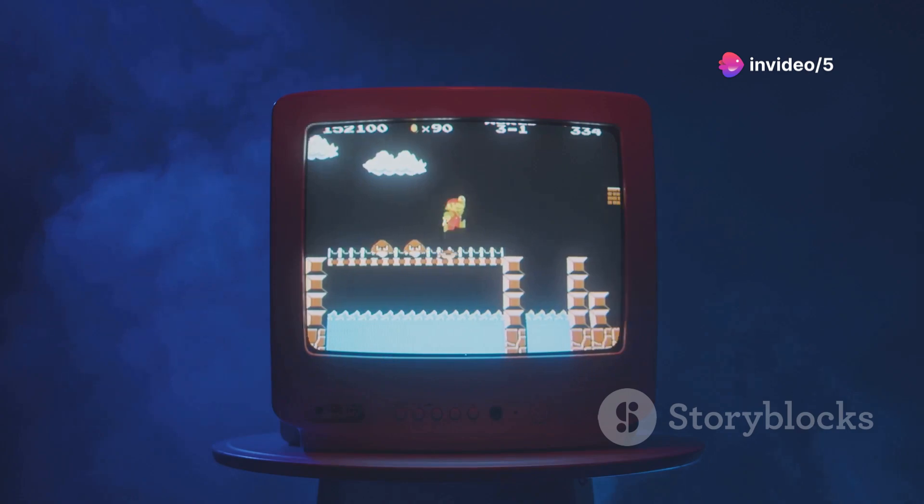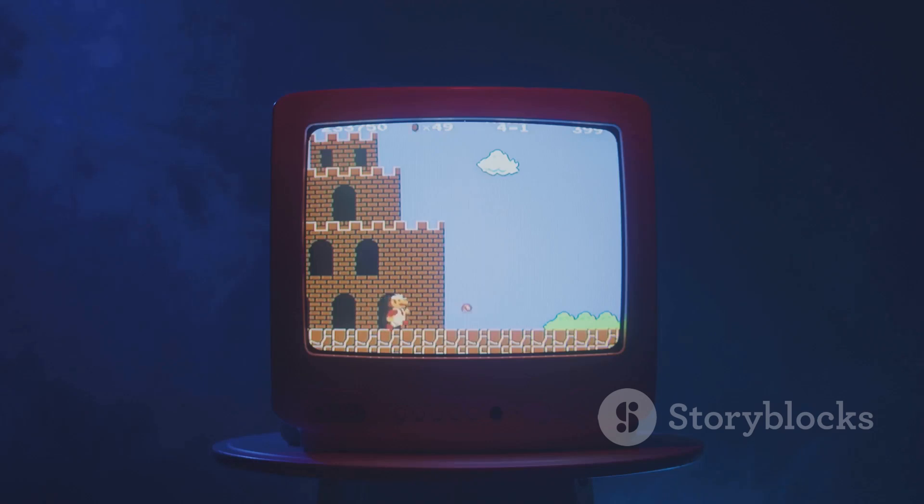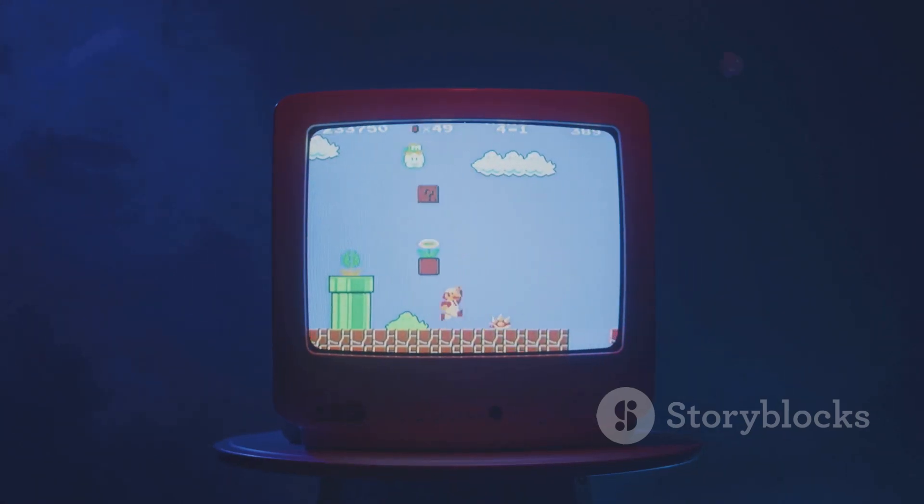To unlock Mushroom Kingdom 2 you'll need to get the Birdo Trophy. This can be done in the lottery or by earning it in Adventure Mode. This stage is based on Super Mario Bros. 2 and has a classic retro vibe.